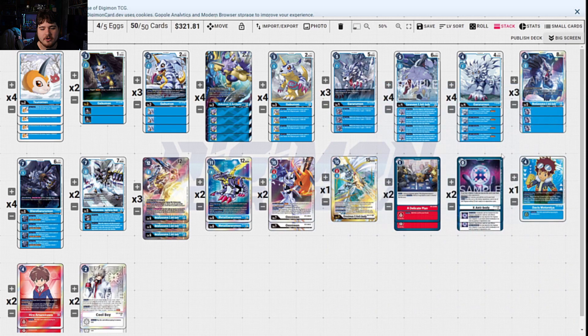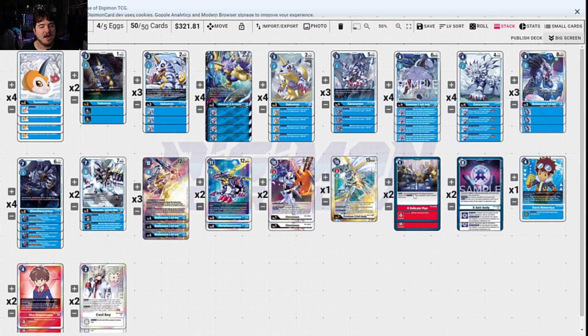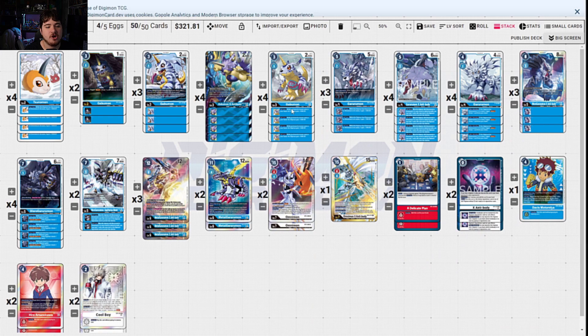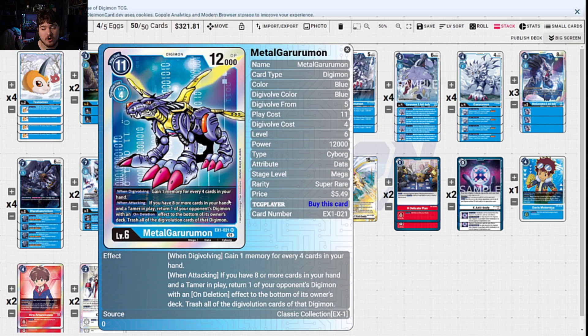With WereGarurumon you're getting an extra security check — a couple of them because you get to 8k, and you could get up to 10k with Hero. Sometimes that's just enough checks to get a couple of swings in, and then we're just playing preventatively. We also have the X-Antibody lines based around: if this Digimon would be deleted by battle, you may trash two cards at the same level. It's a different protection style than its Greymon counterpart, but it's definitely worth having. Being able to self-protect and combo this in, go for security checks, then digivolve into MetalGarurumon — if you have enough cards in hand, this could be a zero-cost evolution. For every 4 cards, 8, 12, 16 cards in hand, especially with this Promo Garurumon drawing you multiple times per turn — not once per turn — that gets crazy pretty quickly.